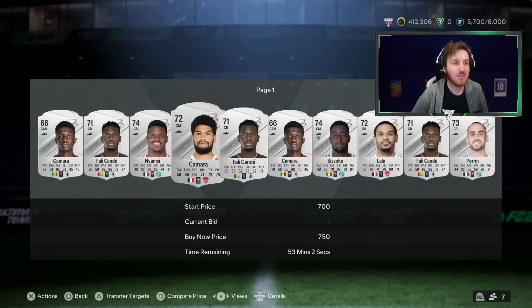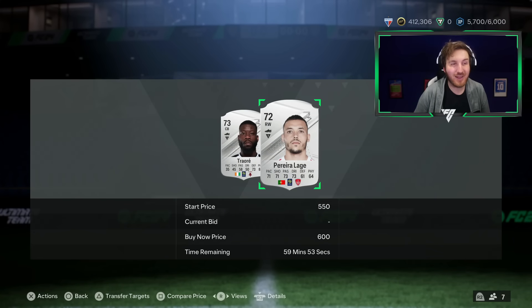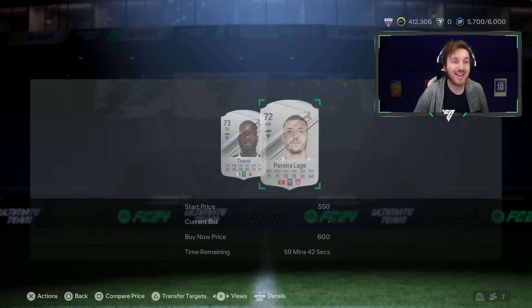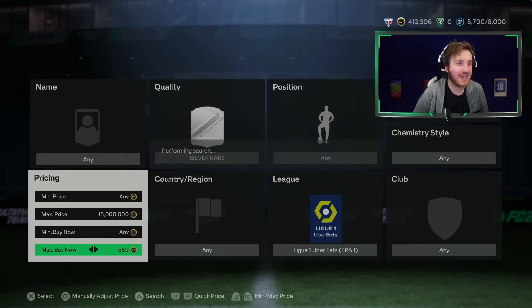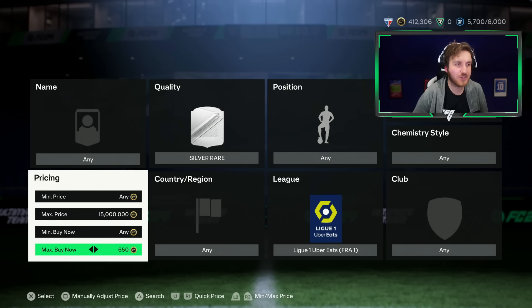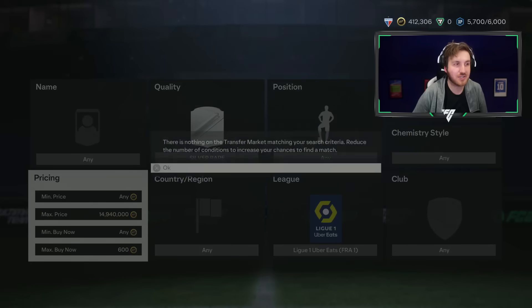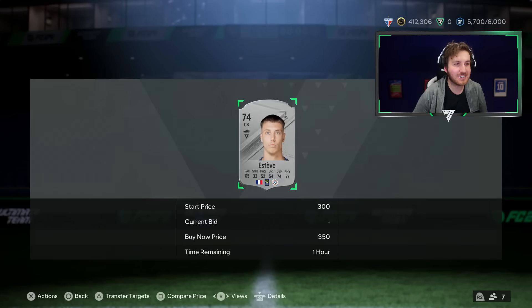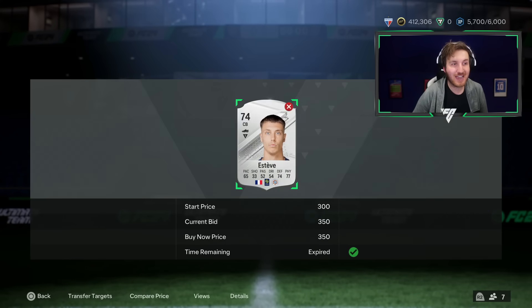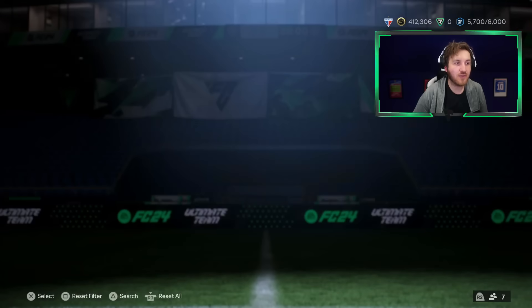The cheapest Ligue 1 player in bulk is around 750 coins. You can probably snipe a few at 700 coins. Really want to get players here for max 600 coins and sell them for 800 coins — that's a way I've been making a lot of coins. This one really helped me towards the icon upgrade pack. Satori there at 650, so probably search for max 600 coins and you'll eventually get lucky. You'll probably get a few players in the 300-coin region as well. At 350 coins, that's 500 coin profit there pretty much.